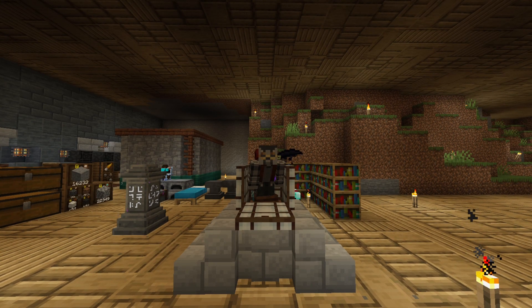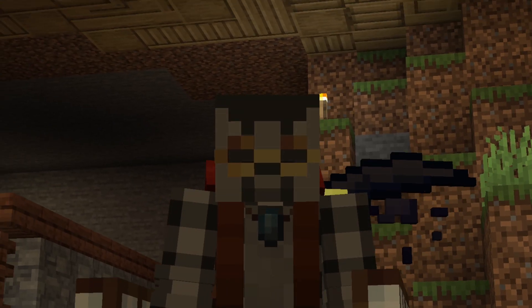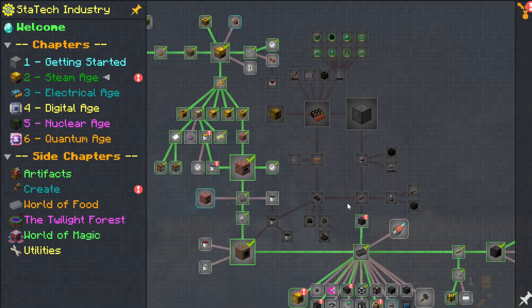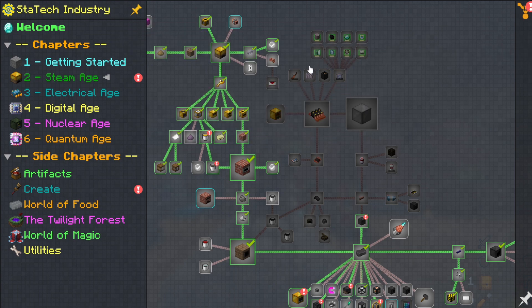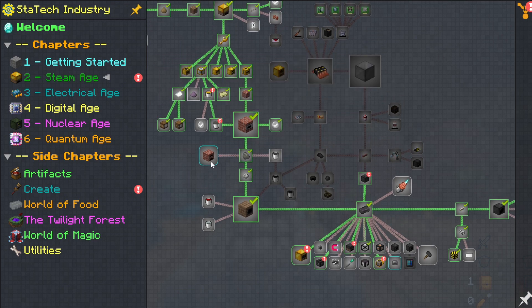So what exactly are we going to try to do today? Take over the world. Okay, but more realistically, what we're going to try to do is get up to the basic machine hall so we can get out of the steam age. Ultimately we're going to end up leaving a whole lot of unfinished check marks for now, but we're going to get up through this so we can get up to the electrical age over here. And to do that, we have a couple of things we need to do.